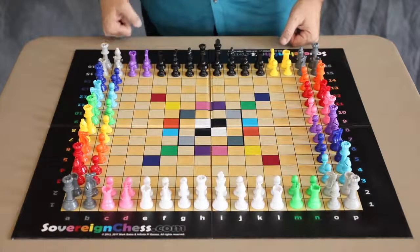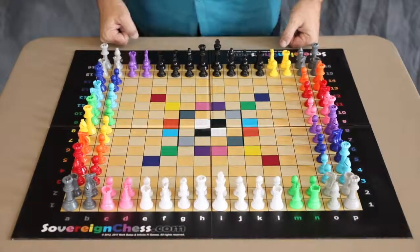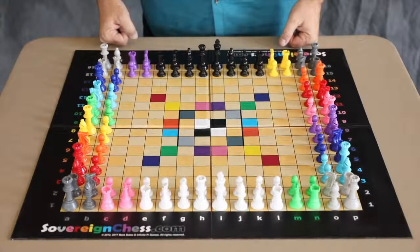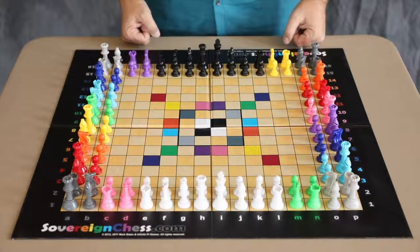Kings come up in a number of other ways in the game involving very special situations which we call regime changes. This can happen in three distinct ways in a game of Sovereign Chess.